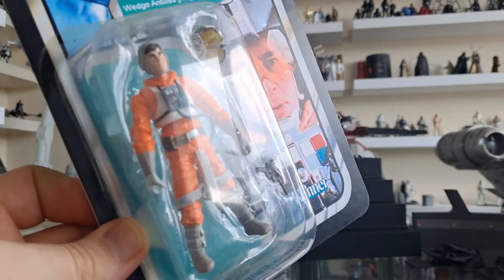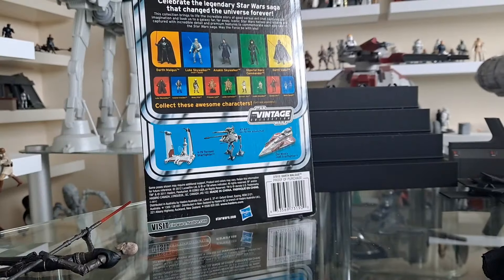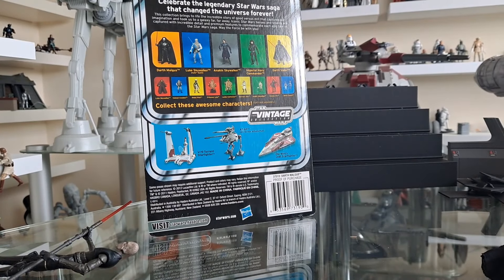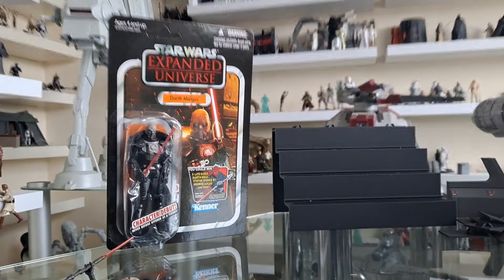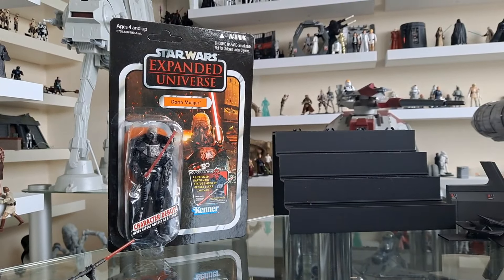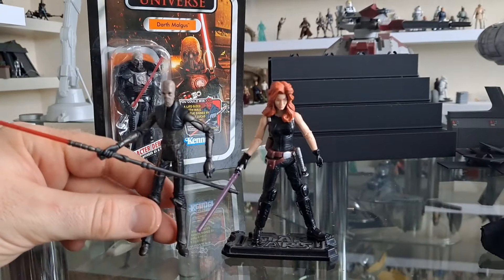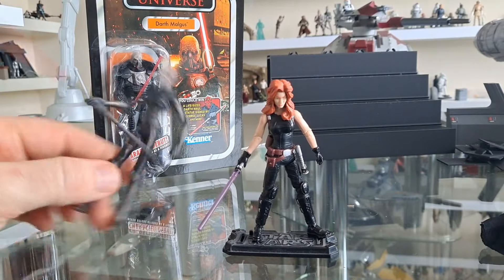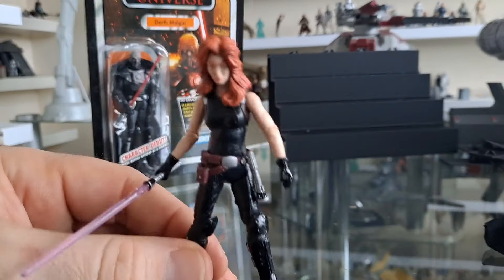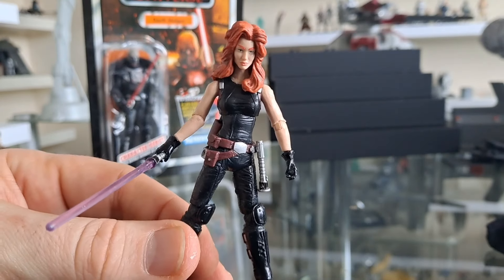These customs, especially Lee's from Tatooine Customs, are phenomenal — they really do look like they've been produced by Hasbro. There are two figures I want to commission Lee to make, and I hope he's watching. He's a busy man nowadays and has kind of stepped away from making customs, but I'd love for Lee to do one last hurrah for the Only One Kenobi channel — to make a card back for Plagus and one for Mara Jade.